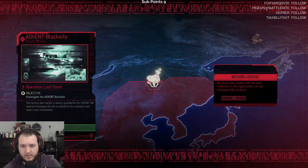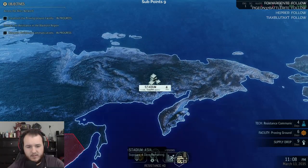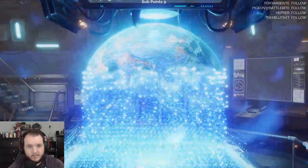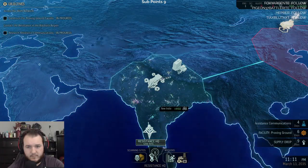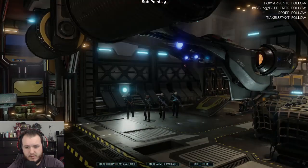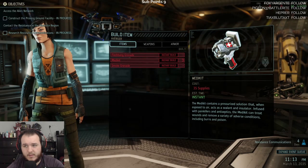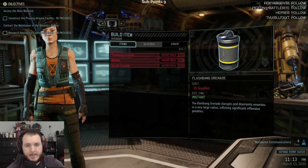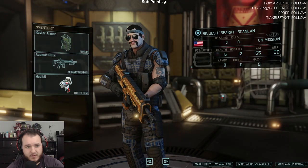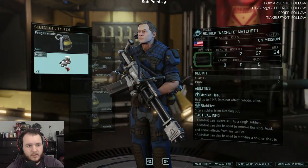Before we head out — make utility items available. Oh wait, missions. That's the priority one — must make contact with local resistance before we can investigate this. Oh okay, I see. Supplies, okay. Go back. Yeah, launch mission. Build items — that's what I meant to do. Let's hand this guy one — machete, yeah, you can get one just in case. Other two should be good. Per removal from all soldiers not equipped in the current mission, this gear will become available for any soldier to equip immediately.